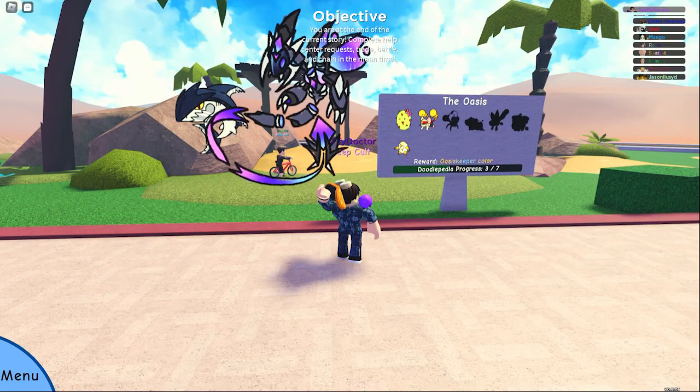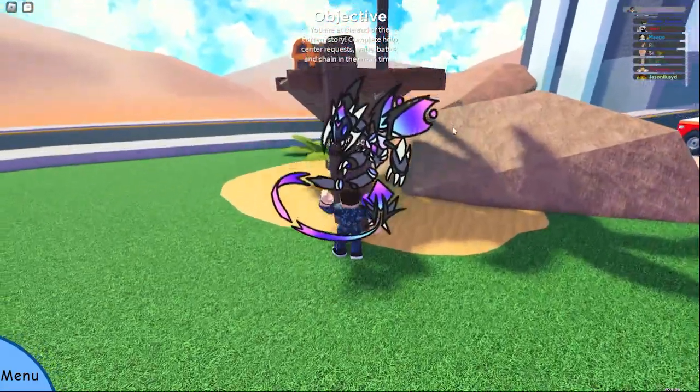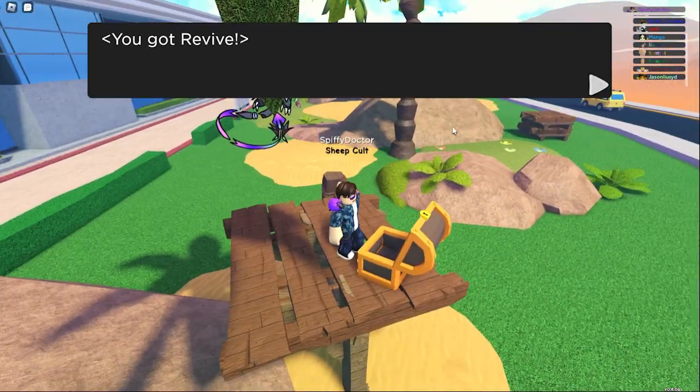Now the third chest is just going to be over here near this sign, obviously to the right. And you can see it's right here — you can try to jump up and once you do collect it you will get a revive token.